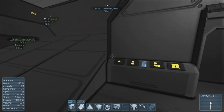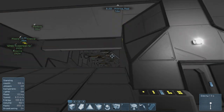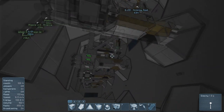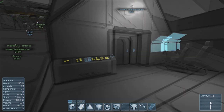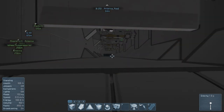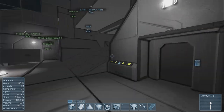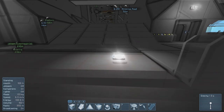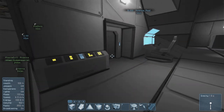Moving on to the missile bays — these buttons activate the missile bay doors. This gives access for maintenance or even restocking the missiles, which you can do from the hangar bay by bringing in a cargo ship. The other missile bay doors are on the right button. The missile bays are isolated from each other, so if something goes wrong in the left missile bay, you'll still have the right one operational.